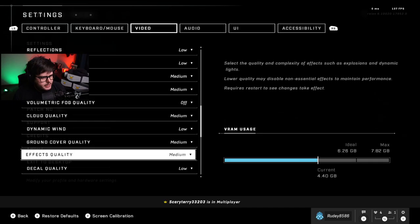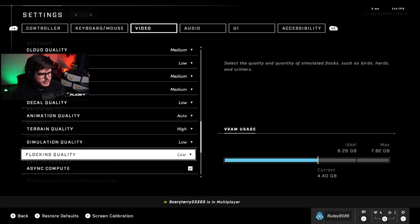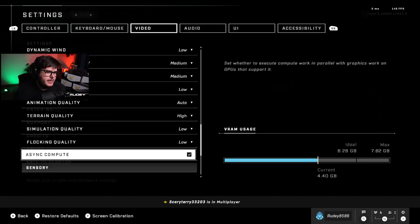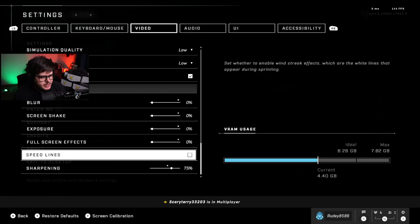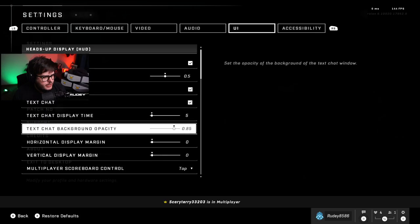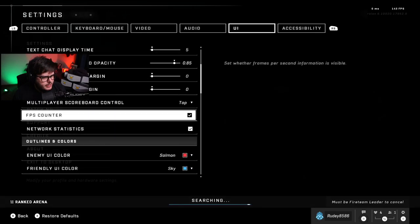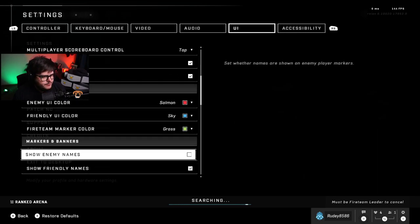I have medium for ambient occlusion, medium texture quality, medium geometry quality, medium reflections, low detail, low total quality, medium shadow quality — you can look through these: medium, low, medium, medium, low, auto, high for terrain quality. Async compute needs to be on — that gives you a big FPS boost. All sensory effects need to be off, speed lines definitely off, and sharpening at 75%.